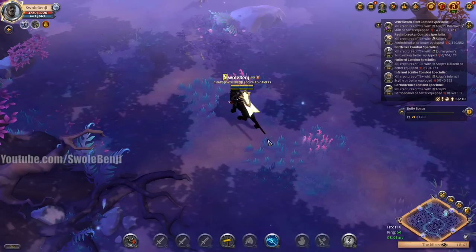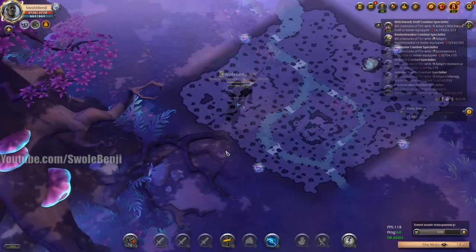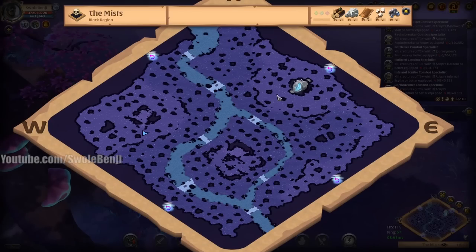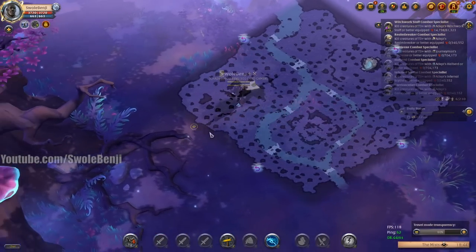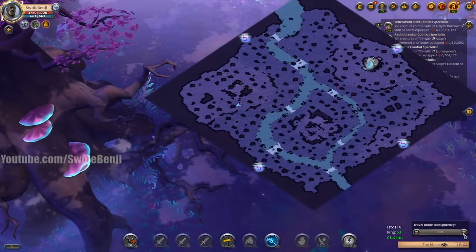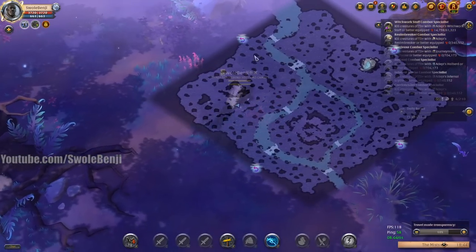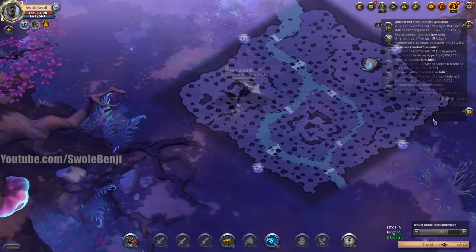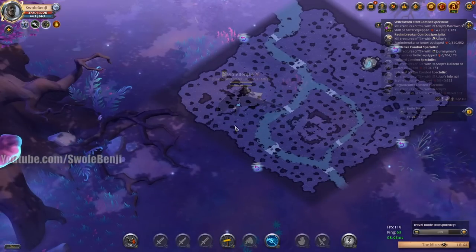Another cool thing — by holding shift and pushing in, this isn't in the game yet but it's coming — there's something called travel mode. You can change the transparency of the overworld map so you can see it while you move around. This is huge, this is really really nice, but I don't know how to move it. There's no way for me to scoot it over, so still in the works I guess.